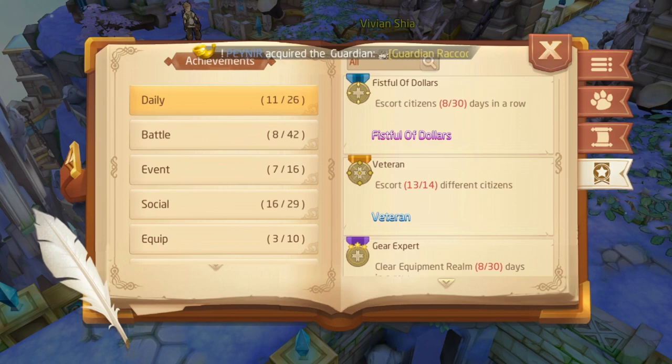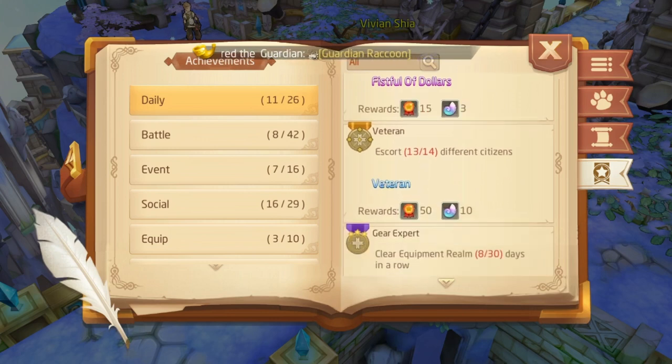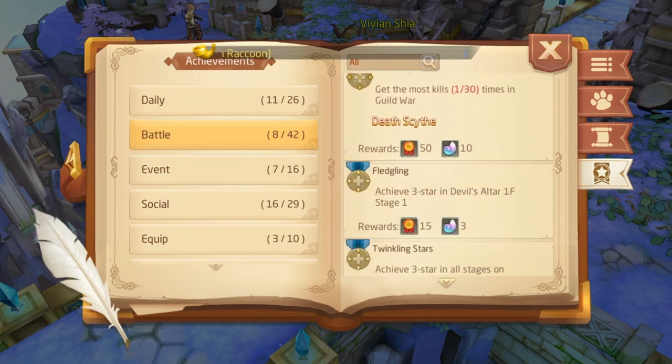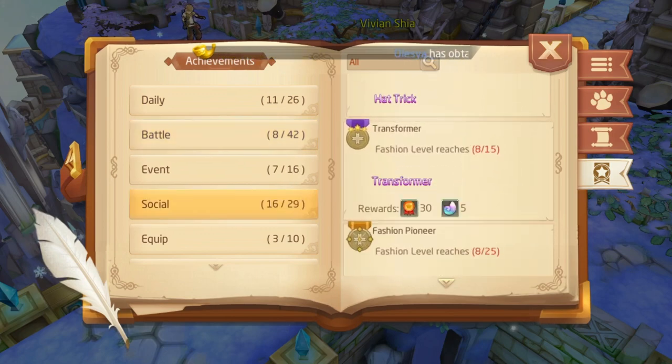The next thing is quests. If you play the game and do everything, you don't have to follow the quests specifically, because these quests will be done naturally as you play. Then you can collect your spirals.